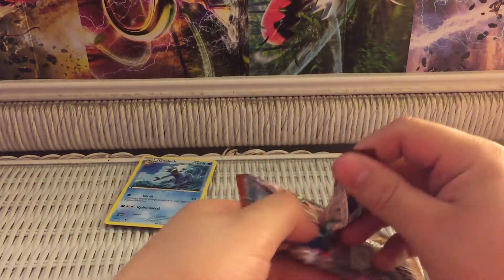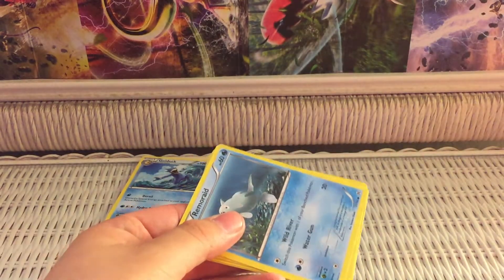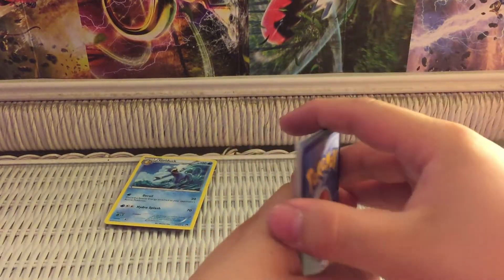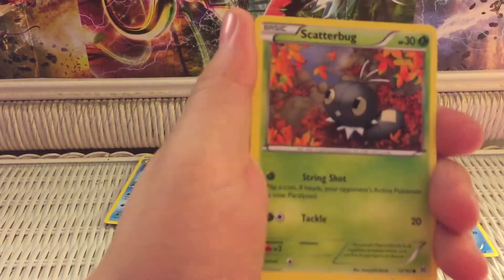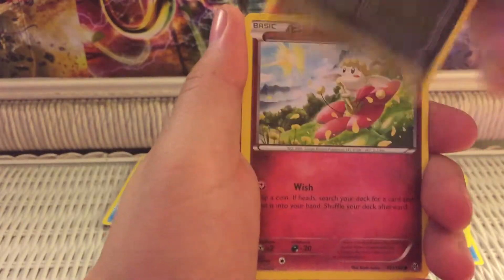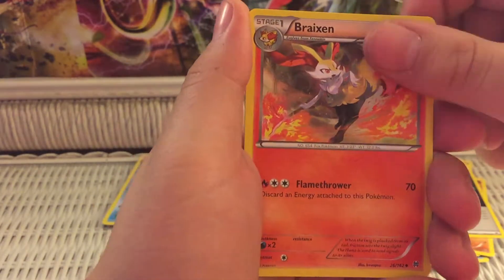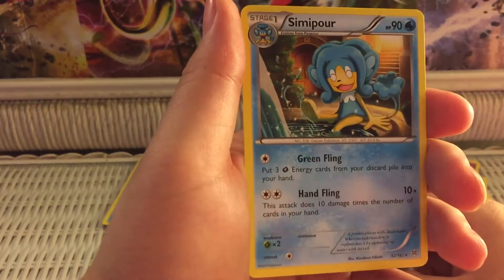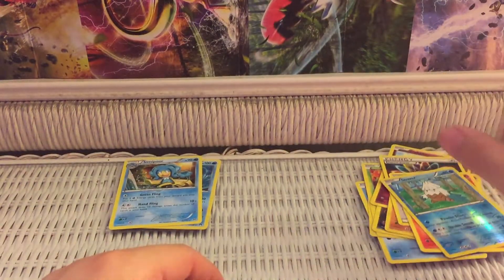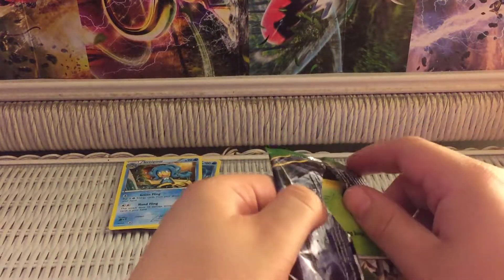Here we go with a Breakthrough pack. Still missing those Mewtwo full art cards — that would be something if I got one of those. Here is the code card for you guys. One, two, three. I'm hoping for an EX at least. Here is a Remoraid. And for the last card is a Rare Semipora non-holo. Wow, disappointing. Hopefully I get something good out of these Fates Collides. I don't think I've pulled anything too extreme out of these, besides a full art Alakazam in my Trainer Box opening, which was really nice. Still hoping to get something a lot better than that.